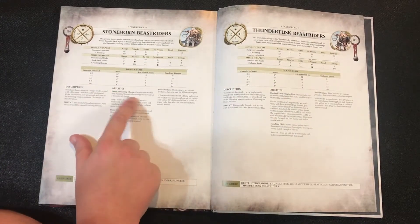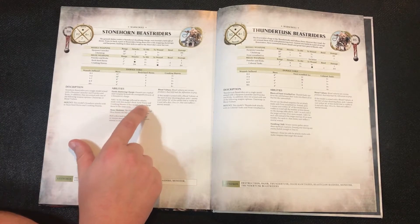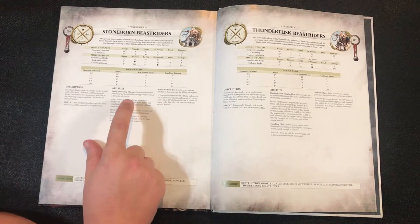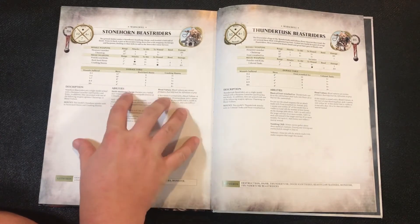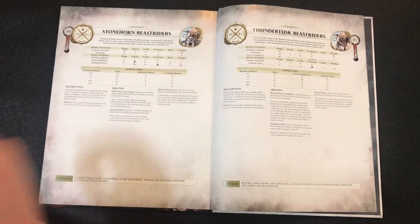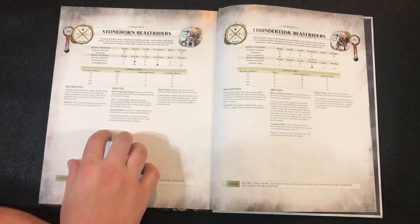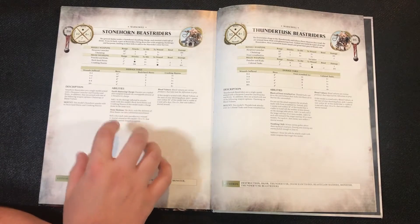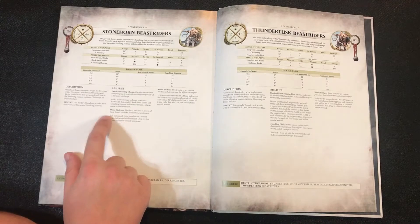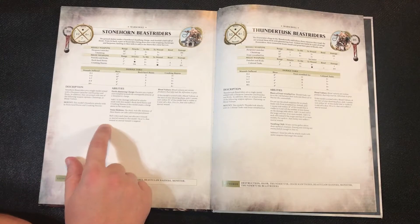The earth-shattering charge rule adds 1 to the damage inflicted by attacks made with rock hard horns and crushing hooves if this model made a charge move in the same turn — a fantastic ability, just like we talked about with the Frost Lord on Stonehorn. You really want these guys charging in; you don't want them sitting in the back. The stone skeleton gives a 5+ negation against wounds or mortal wounds, which is standard on all Stonehorns.